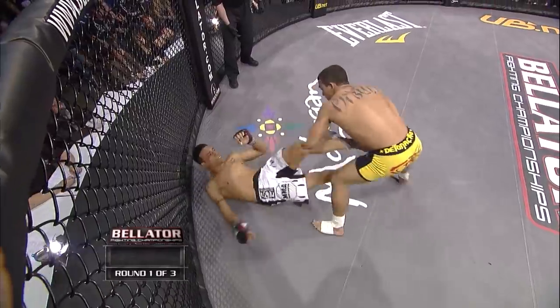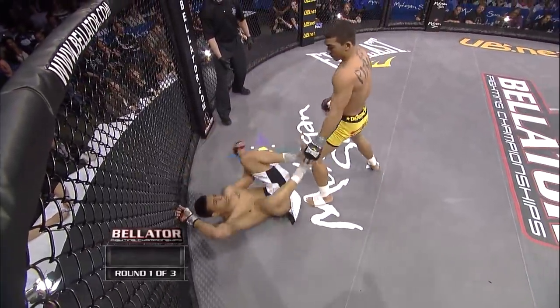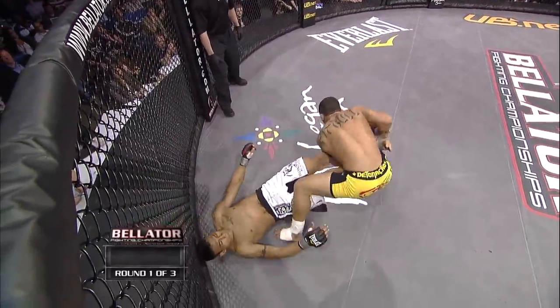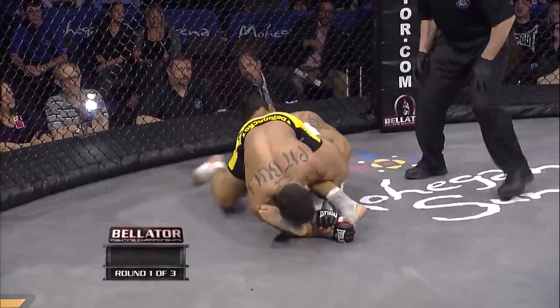That means he has great jiu-jitsu — going for a leg lock! Pitbull taking his time. A kick by Romero. Now I like what Pitbull's doing here, he's crowding Romero, not letting him back to his feet, going for the toehold now. Toehold, ankle lock — well that is tight, rolling hard for it.